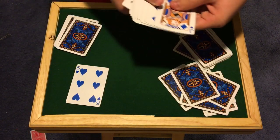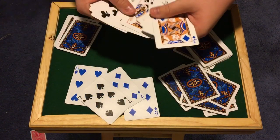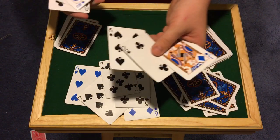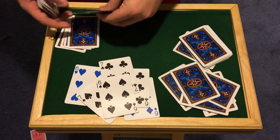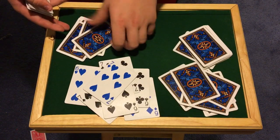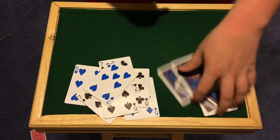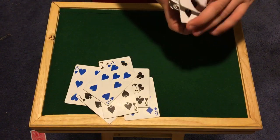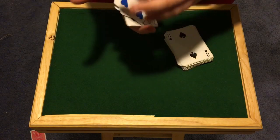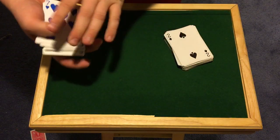You have to get all your sixes and all your sevens out of the deck. That's the setup. You should have eight cards — I think there's one more six or seven here. Yeah, you should have eight cards. They should all be sixes or sevens. From here you have to gather them up.